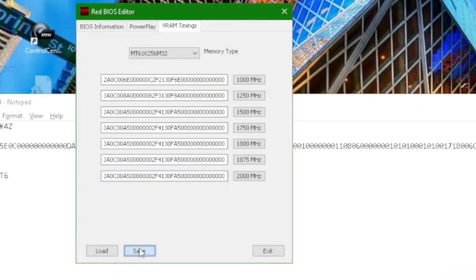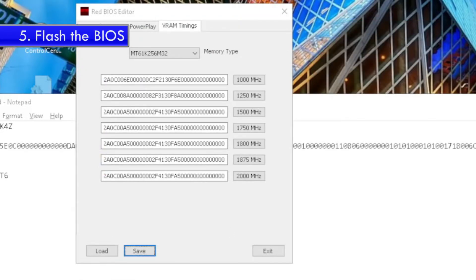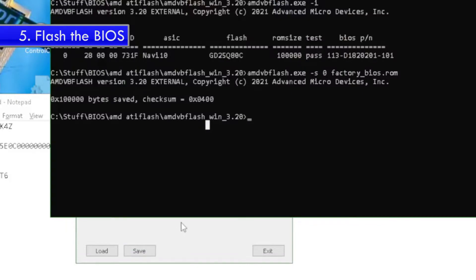Now back to past me for saving the BIOS. Hit Save and make sure you're in the same folder — you don't want to confuse yourself. Name it 'modded_bios.rom' or whatever you want, just make sure it's not the same name as the factory BIOS so you know the difference.